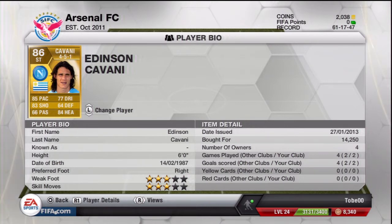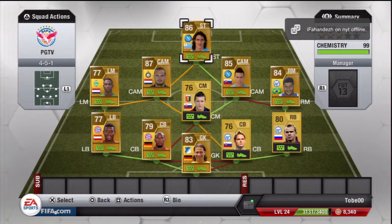Our striker is going to be Edinson Cavani — the Napoli Uruguay striker — with 85 pace, 83 shooting, 77 dribbling, 84 heading. Only 3 star weak foot and 3 star skill moves, but he is a beast, stands 6 foot tall, bought him for 14,000 coins. So let's get on to some goals.